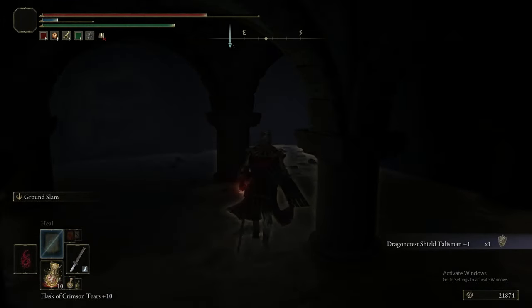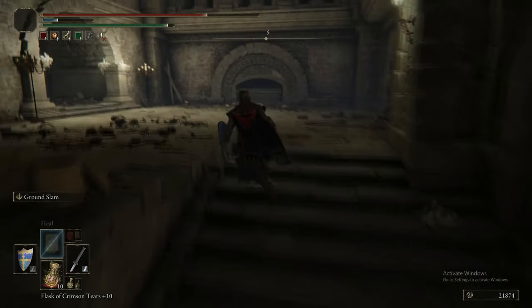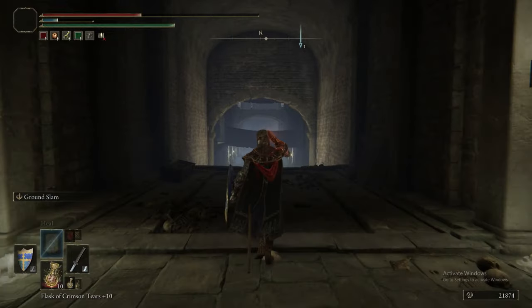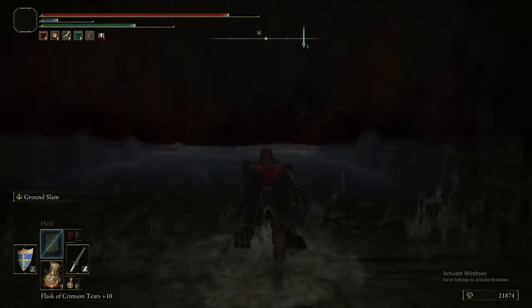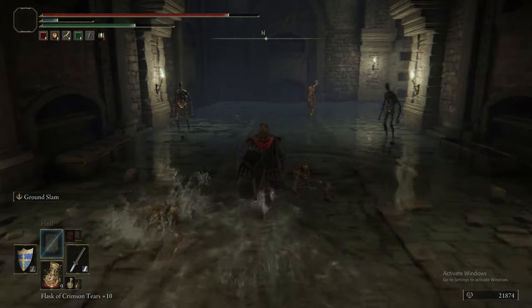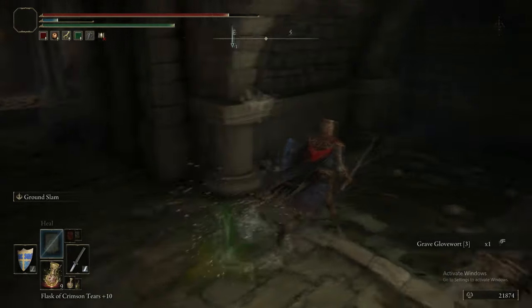We grab the Dragon Crest Great Shield Talisman +1. It's probably not worth using yet, but by the end of the game we'll put on the plus-four version because it adds up. The Dragon Crest Great Shield Talisman's defensive buff in PvE is absolutely worth the talisman slot — it can make some of the harder-hitting physical damage-dealing bosses a lot less threatening, and therefore easier to kill.